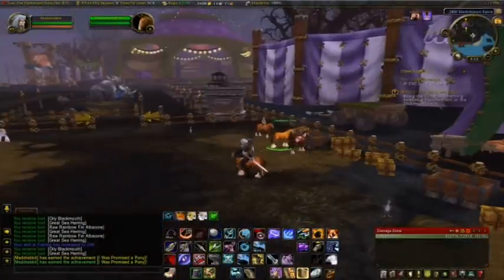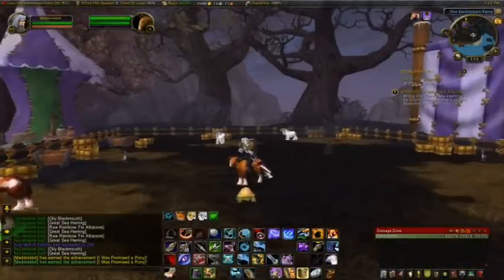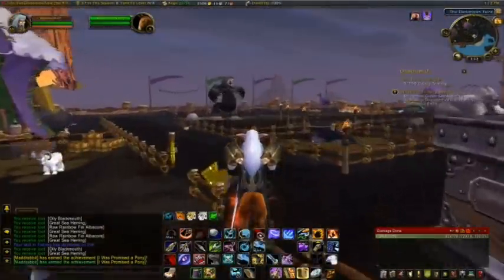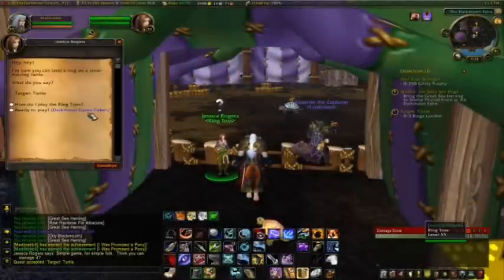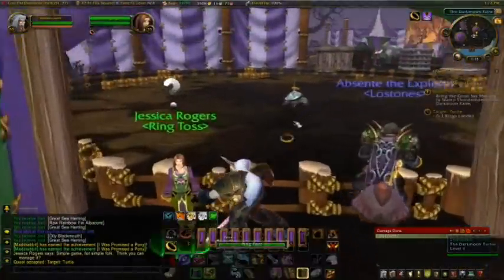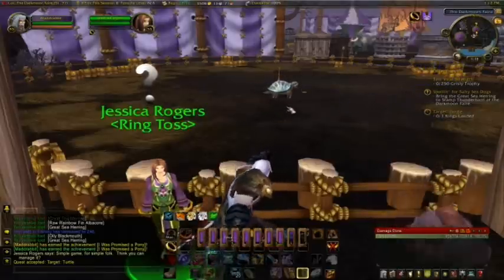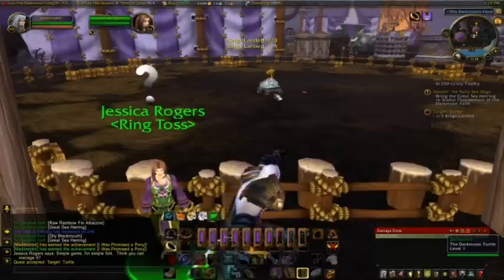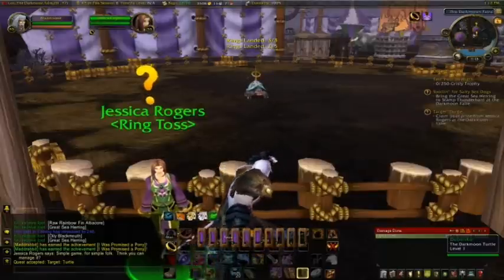If you want, you can ride the little miniature ponies around and get the achievement for it too. They didn't actually make these things for gnomes or something — it looks a little awkward having my elf on here. Going to the ring toss now — fairly simple game, or at least you would think it would be. It can be a little bit frustrating. Click one, throw it on the thing. The turtle is going to keep moving on you, so you have to do some anticipation. You have so many rings to toss.